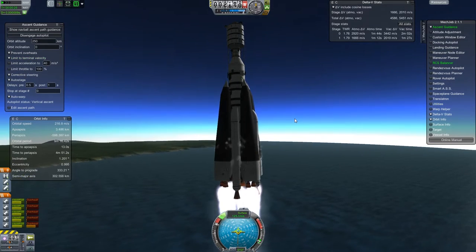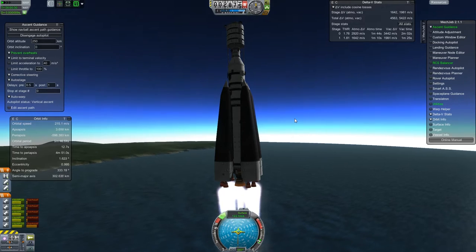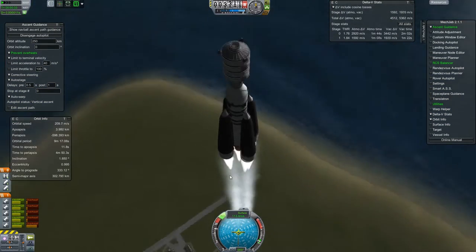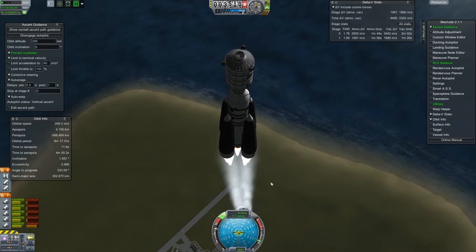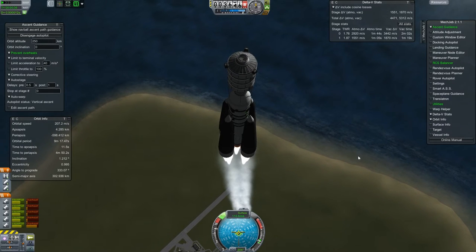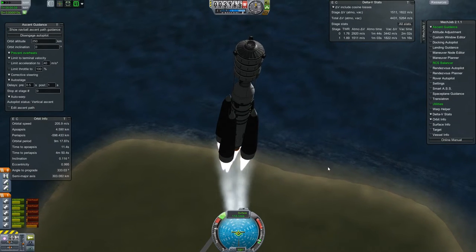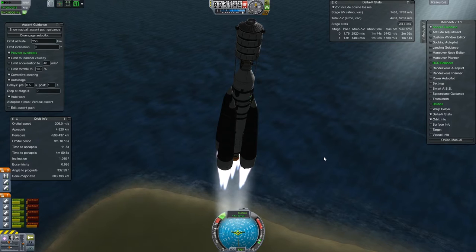Once we get into space, it shouldn't be so much of a problem - it seems to be something to do with the air. So we separate the boosters and just keep on trucking. It looks like we're tipping a little bit, which is a little worrying, but it's more or less under control.